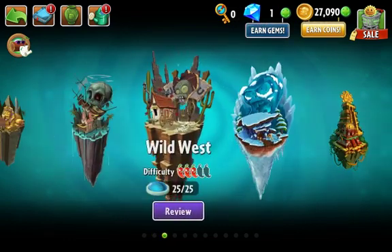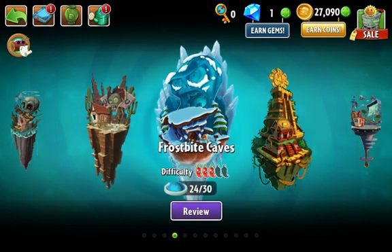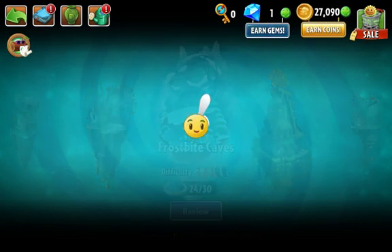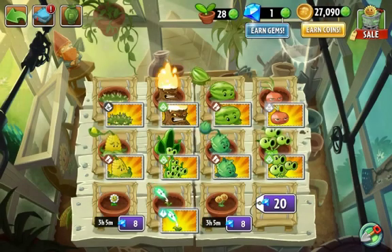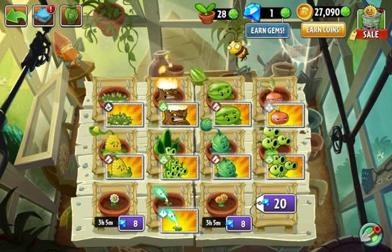I really like the Wild West but I hated the piano — the guy that plays the piano. I'm now on Frostbite Caves and I'm about to do level 25. In my Zen Garden I have a few plants with lots of boosts.